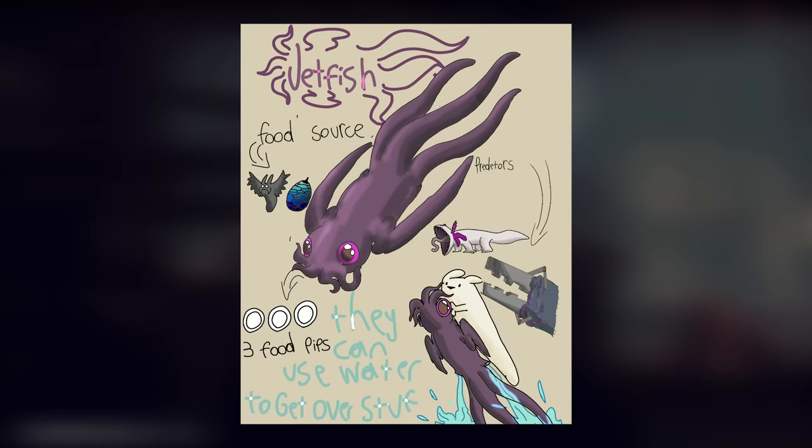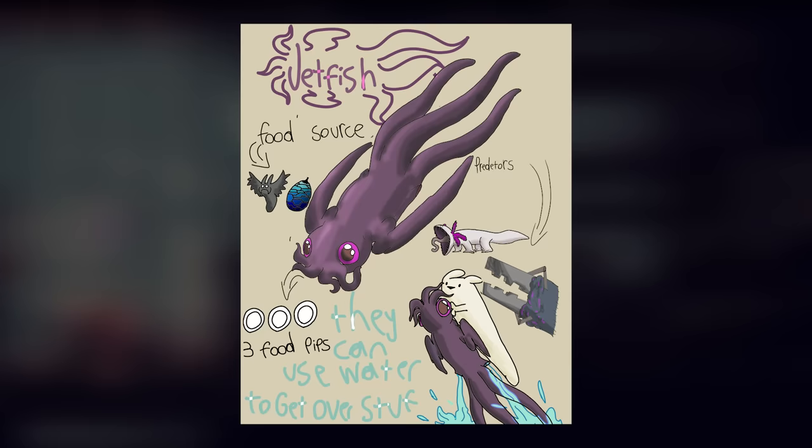Next up, jetfish. The jetfish confuse me. They have traits of like 12 different animals with no real match. Jetfish can be found in large bodies of water, where they swim around looking for food. They appear to be omnivorous, eating whatever they can find, from bugs on the water's surface to the glowweed near the bottom of submerged superstructure.